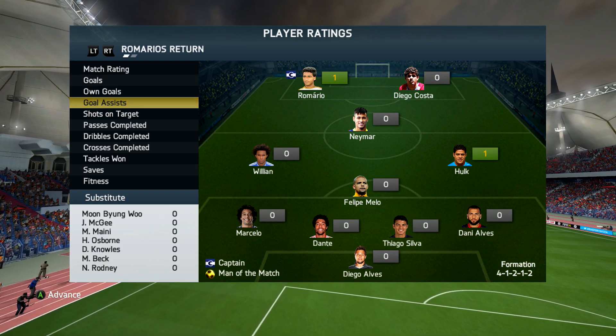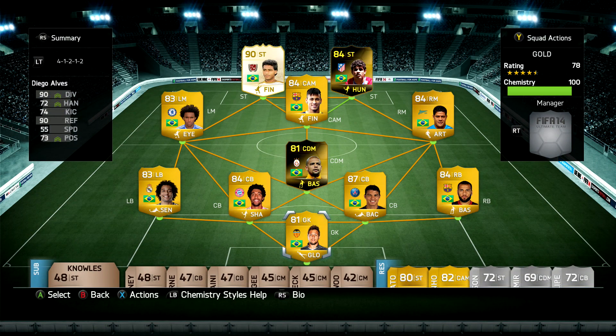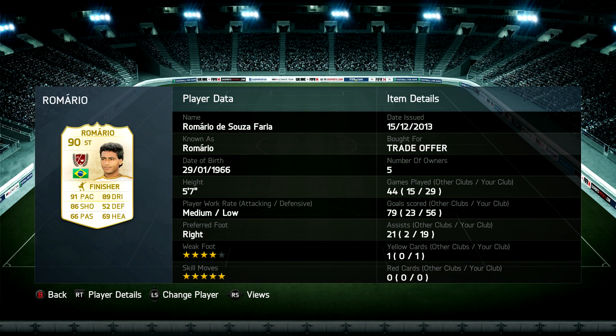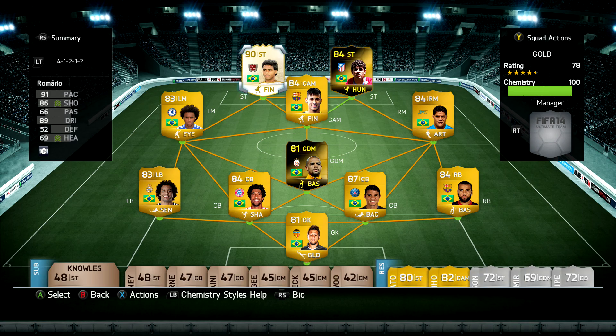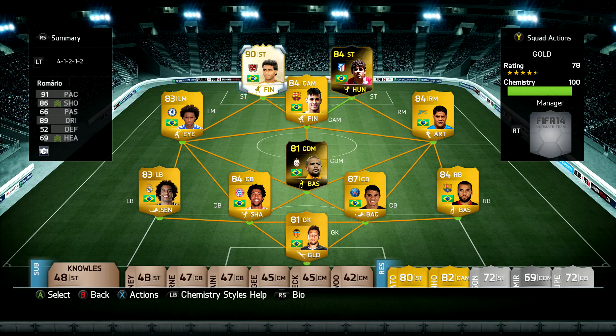So that's the series — we round it off with a 4-1 win. This is the final squad: Dani Alves at right back with so much pace, Thiago Silva, Dante, and Marcelo all looking epic. Neymar managed a goal and an assist in the three games we played with him. Diego Costa was an absolute phenomenal player. And Romario ends with 56 goals in 29 games plus 19 assists — just absolutely fantastic. I'll do another episode tomorrow with a full rundown of everything, but that's our final squad and our final matches. Hope you enjoyed, drop a like, and I'll see you next time. Peace.